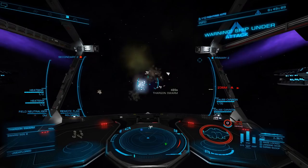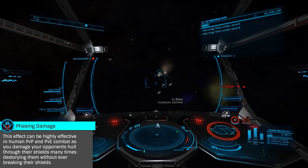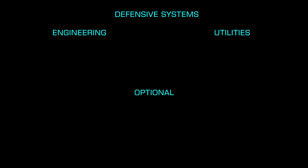Optimal hull strength is very important, as the Thargoid's weapons and swarm do phasing damage, meaning they'll damage your hull through your shields. Like the Thargoid's scouts, they do absolute damage, meaning resistances aren't important — base hull and shield strength are. So in engineering, you'll want to choose blueprints such as Heavy Duty for your armor and hull reinforcements.